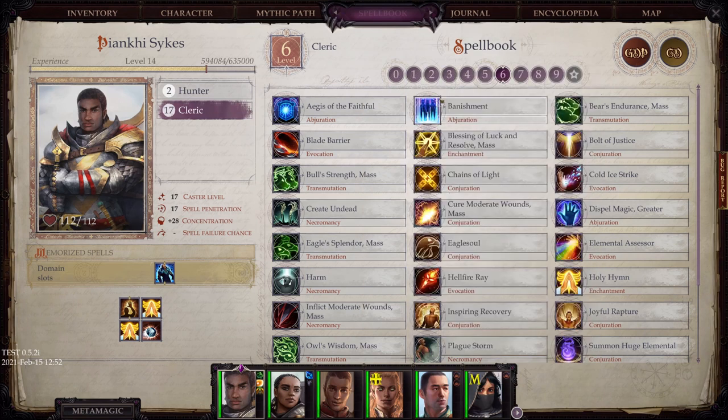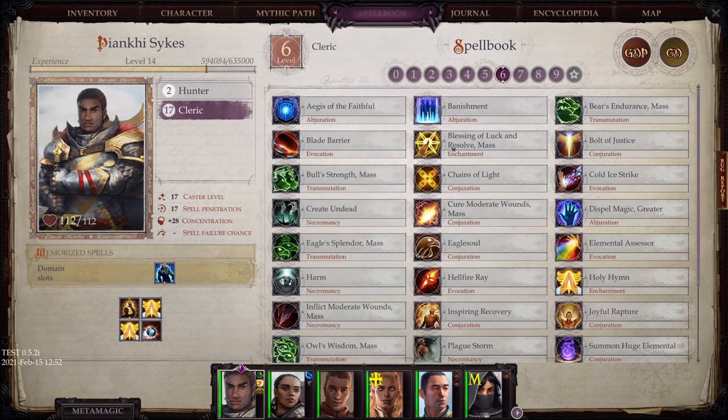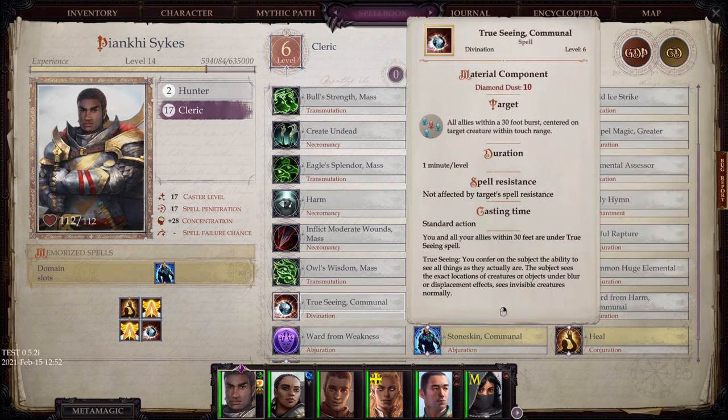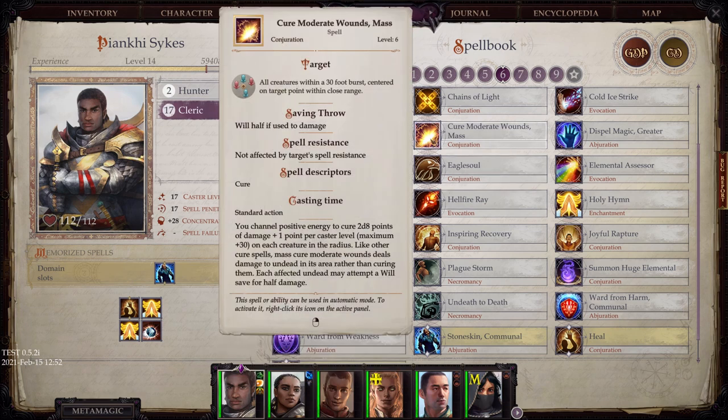Create Undead is available here. I loved Bolt of Justice — coming from being an Angel, it's holy damage towards one particular creature and there are greater levels of this. Ward from Harm Communal is an even greater version of what we talked about before — now it covers nauseated, sickened, diseases, poisons, ability damage, and ability drain. Absolutely fantastic protection. And then True Seeing Communal, as long as you're willing to spend the diamond dust, ensures the entire party can reveal enemies using displacement or invisibility.